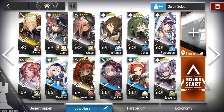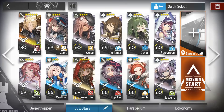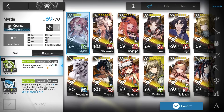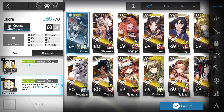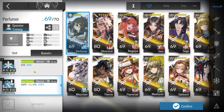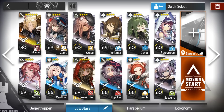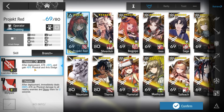Here's the squad composition: The Uncle, S3 M3. Myrtle just for the DP, E2 not required. The toughest defender you have. One AoE Medic, E2 not required — E1's fine. And two fast redeploys. Doesn't matter who they are, what levels.